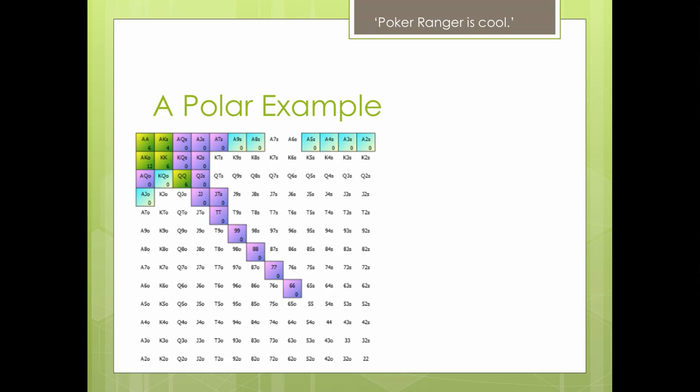Here's an example of polarity using a program called Poker Ranger — check it out, it's really nice. The green here is your value range — the hands that when your opponent continues you're going to be in good shape against them. These hands will be great against his calling range in a 3-bet pot. Then the purple are the flatting hands — weaker than the green but stronger than the blue-turquoise color which is your 3-bet bluffing range. So clear separation.